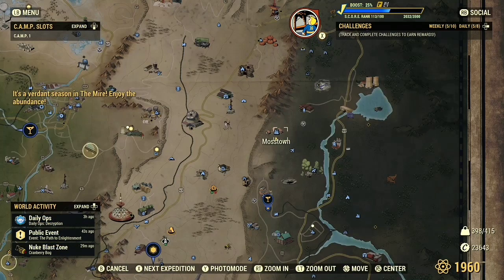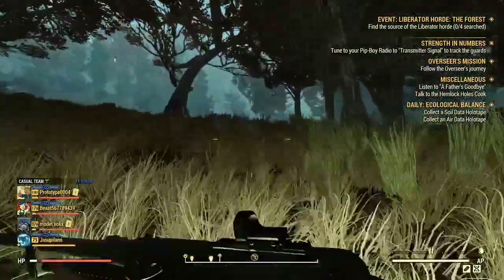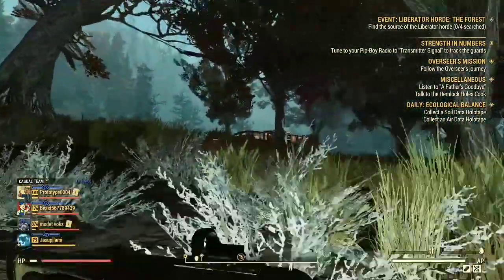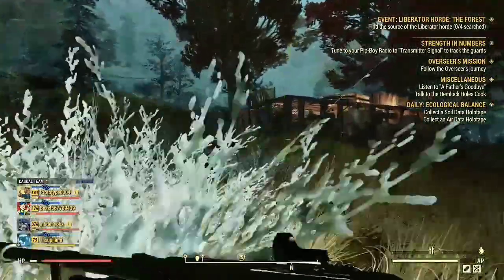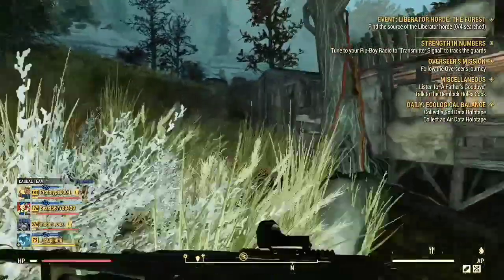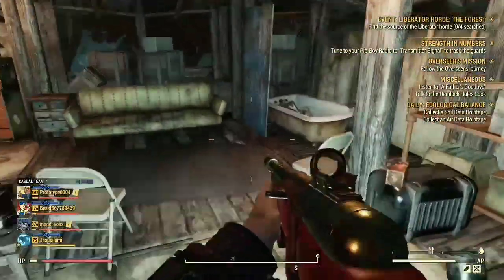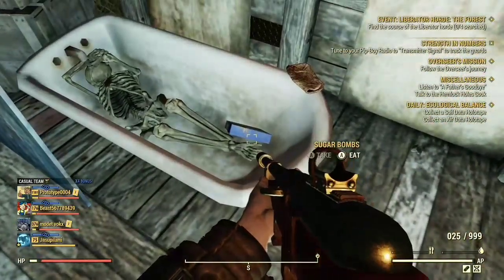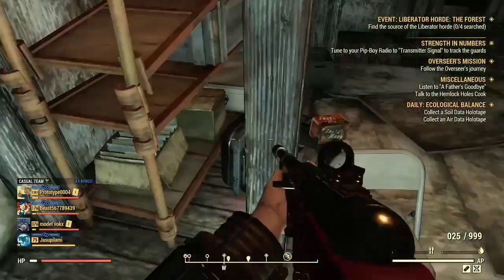The next location is Moss Town. When you spawn here, take a slight left and run up to this house that stands alone. Be careful — there does spawn a scorched beast and a few enemies here. In the bathtub, anywhere between one to five sugar bombs can spawn.